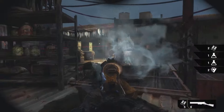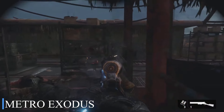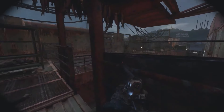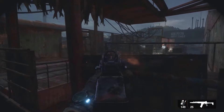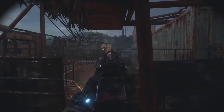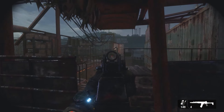Metro Exodus immerses players in a hauntingly atmospheric post-apocalyptic world filled with danger and survival challenges. The gameplay blends intense first-person shooting with stealth and exploration elements across diverse, immersive environments. Graphically, the game excels with detailed and realistic landscapes that evoke a sense of desolation and beauty. Difficulty ramps up with resource management, challenging enemy encounters, and environmental hazards, requiring strategic thinking and adaptation to survive.